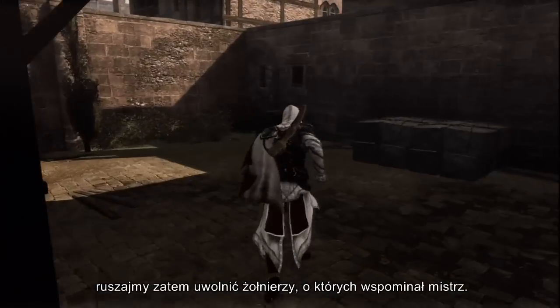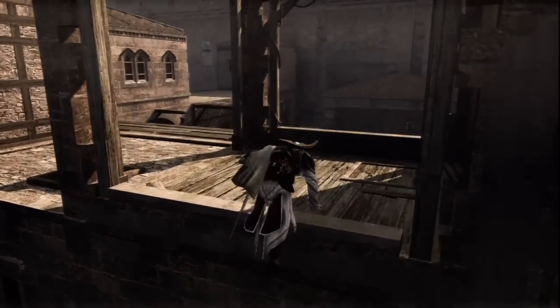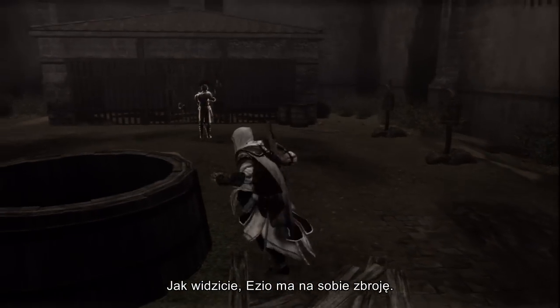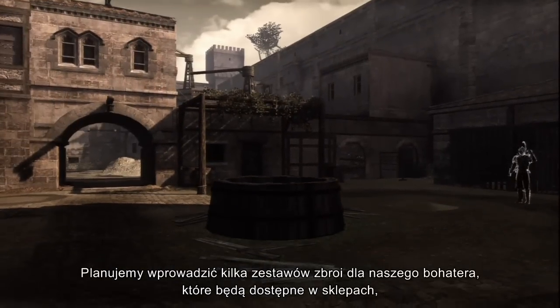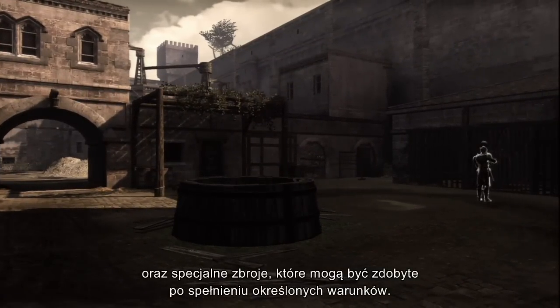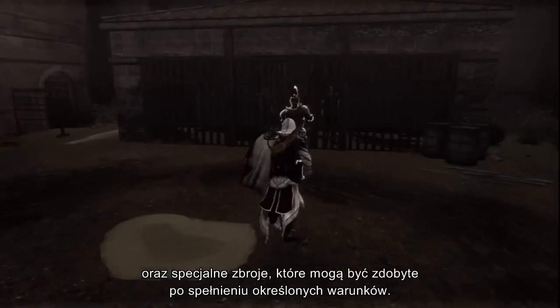Now, let's go free the three soldiers the engineer was referring to. As you can see, Ezio is currently wearing armor. We plan to have various armor sets for Ezio, accessible in shops, as well as secret armor and skins that can only be earned if certain conditions are fulfilled.